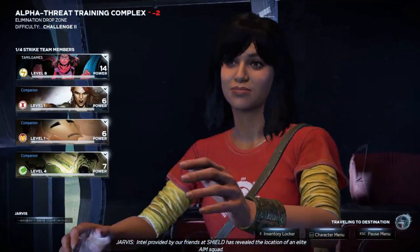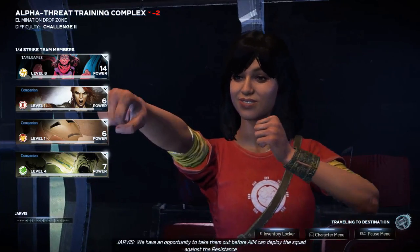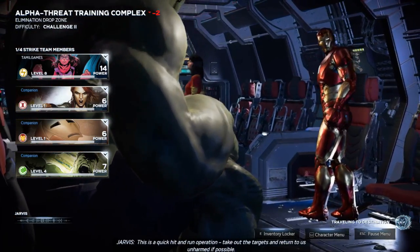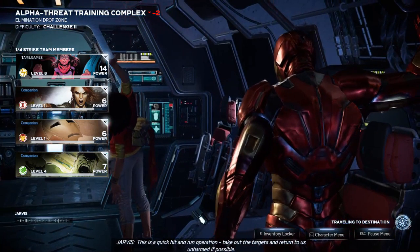Intel provided by our friends at SHIELD has revealed the location of an elite AIM squad. We have an opportunity to take them out before AIM can deploy the squad against the resistance. This is a quick hit-and-run operation. Take out the targets and return to us unharmed if possible.